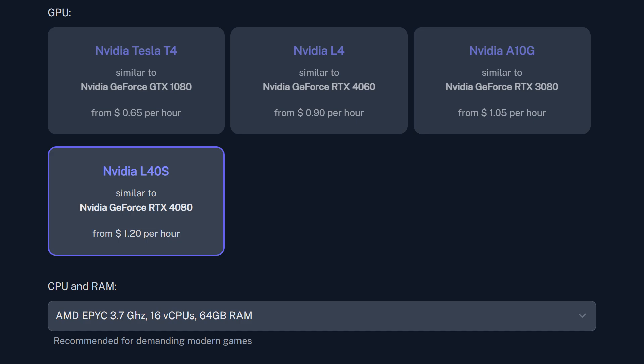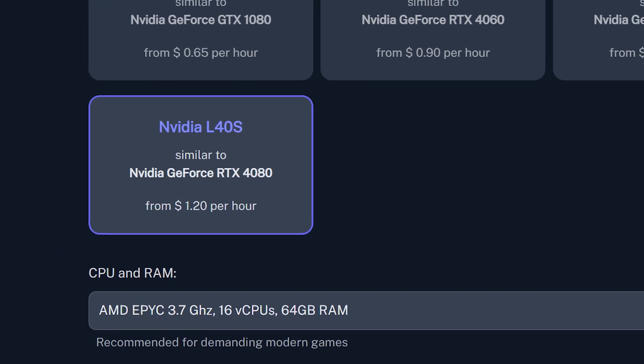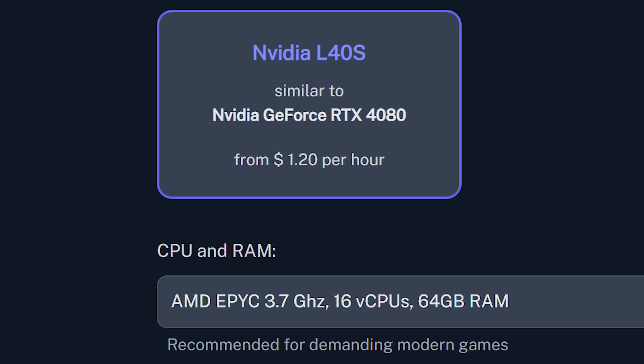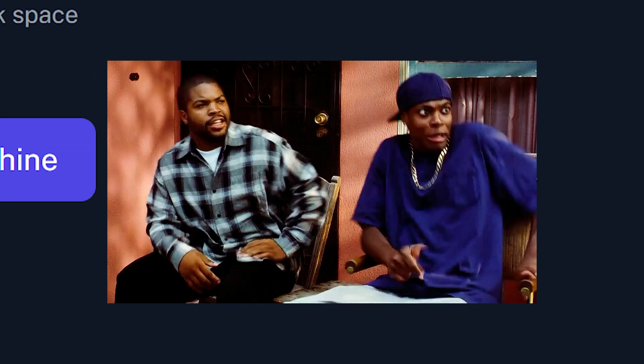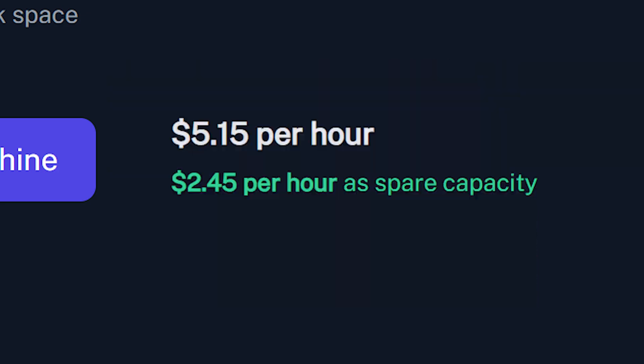First, a breakdown of the hardware being used on the L40S tier. I'm going with the 16 CPU configuration, which is the biggest available. This will cost you around $5 an hour — don't shoot the messenger.